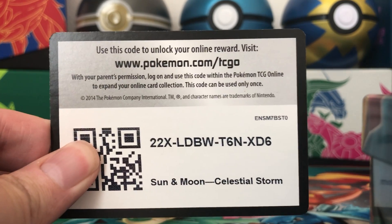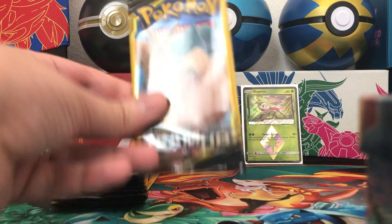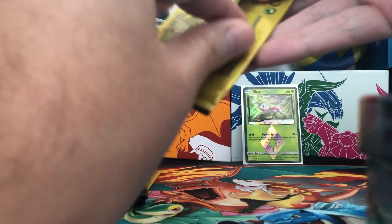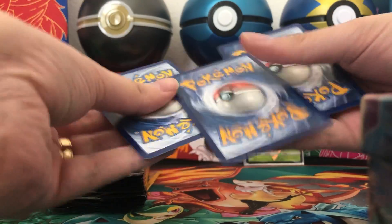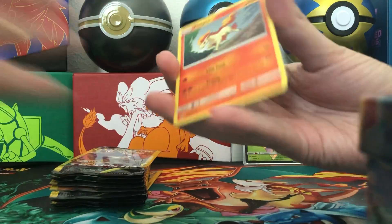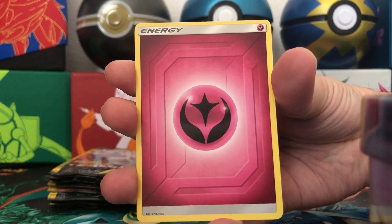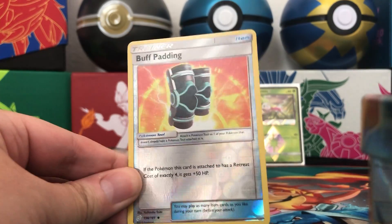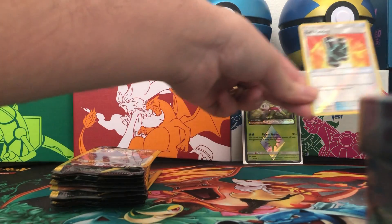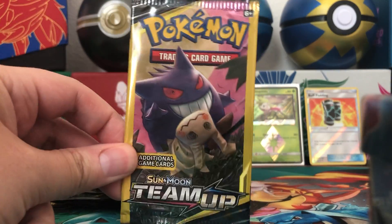We'll give out one code card — a Celestial Storm code card to one lucky person. We give out all the code cards on this channel, so if you like the online code cards make sure you hit that notification bell. We post three to four times every week. Next pack: we have a Ponyta, Fairy Energy, and a reverse holo Buff Padding. Starting out two-for-two with pretty good cards.